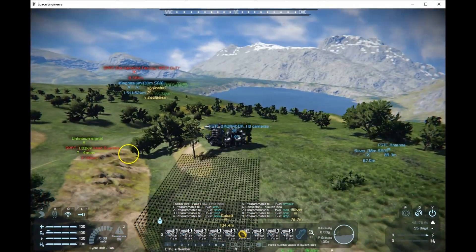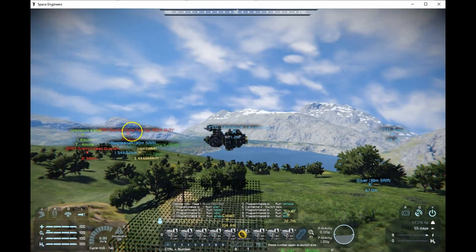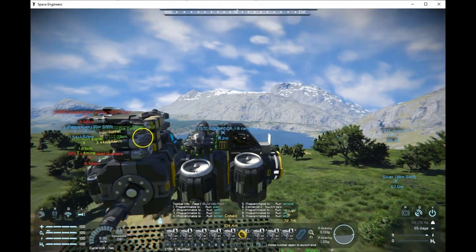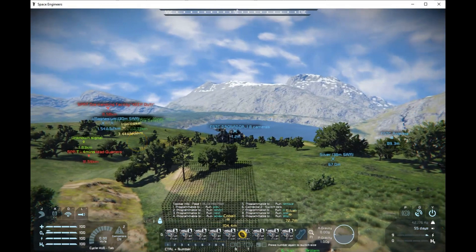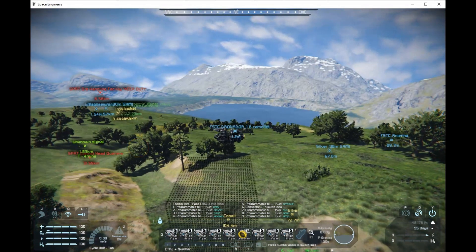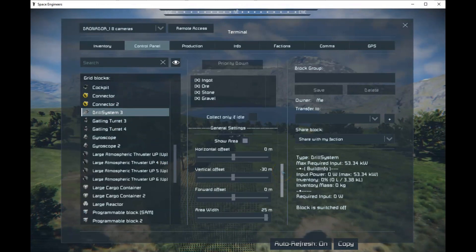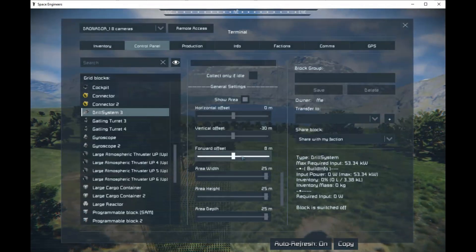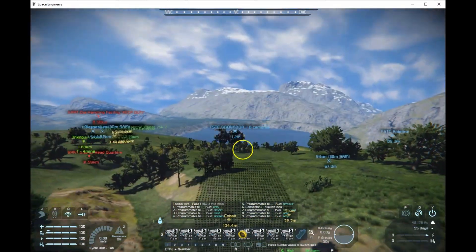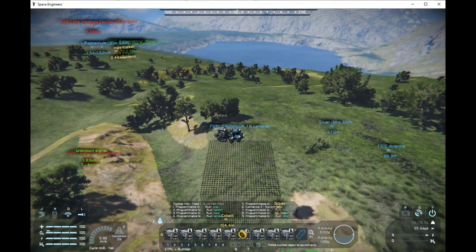Checking the drill area confirms it looks about 30 meters directly underneath the SAM ship — that looks great. The SAM ship navigates to its remote control, which is near the antenna, so it'll be offset slightly. Depending on how your ship is built you may need to adjust. I'll use a forward offset — trying minus 8 meters — and now the drill zone is more closely aligned directly beneath the ship. You may need to play around with that for your specific ship.